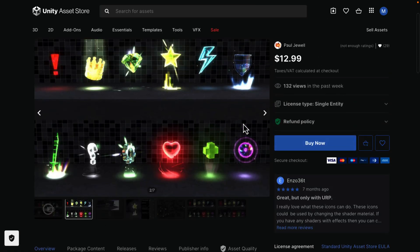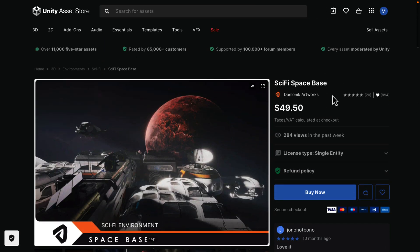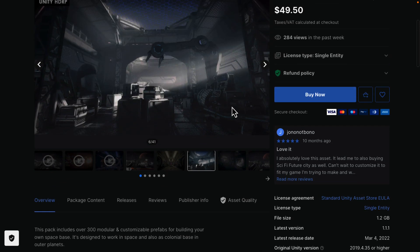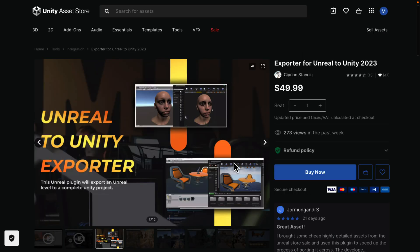At the $40 tier you get the Collectible Item VFX — special effects for collectible items like health pickups and so on. Then we've got the Sci-Fi Space Base, basically a 3D environment. You can see all the stuff you get for that set right there — it includes 300 modular and customizable prefabs, compatible with the built-in, URP, and HDRP pipelines.